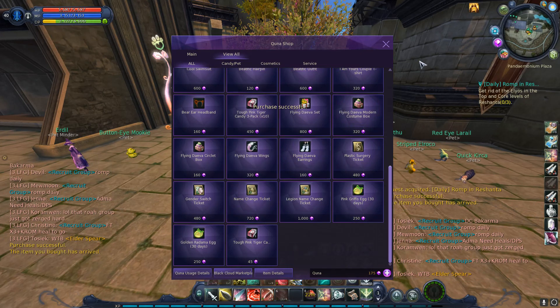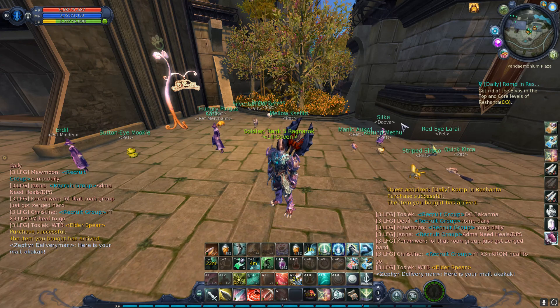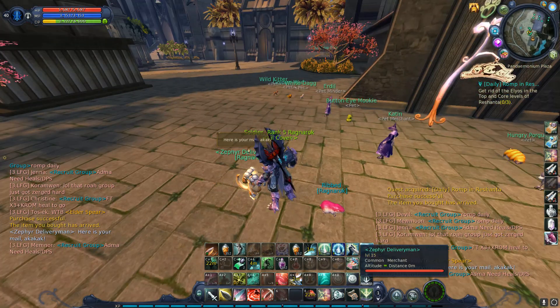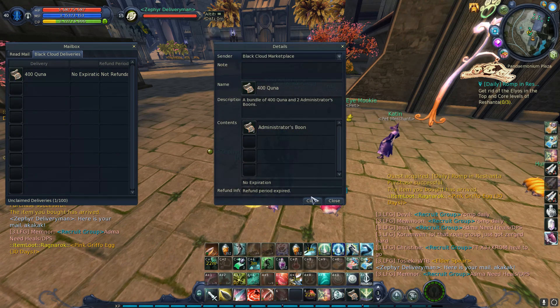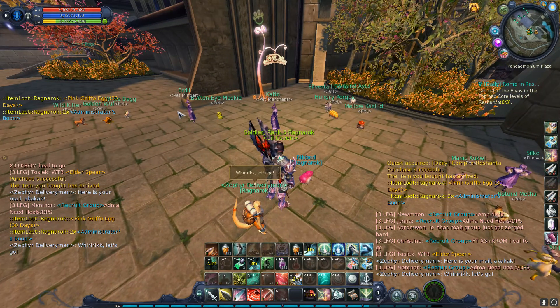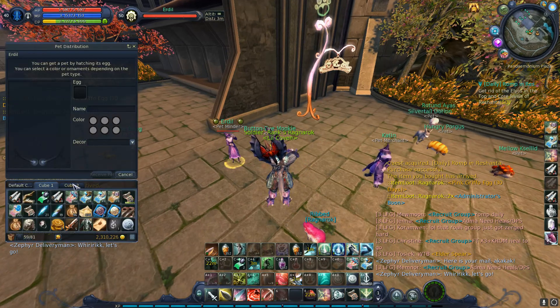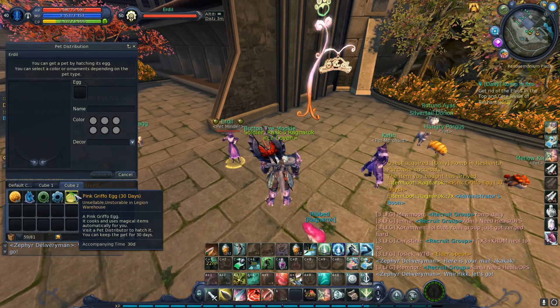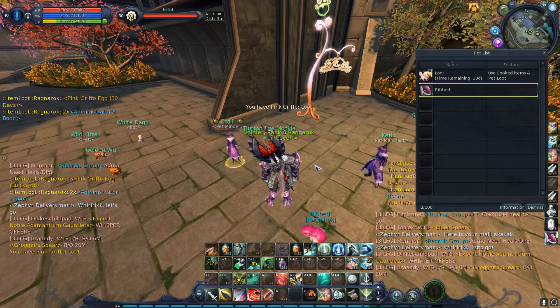But if we go ahead and buy this, express it to myself — there's my expressman — we got to claim the pet, and then we go to the pet mender and hatch this. See, it still says that it just uses magical items, it doesn't say it loots, but then we just give it a random name, give it a little flair, and hatch it.